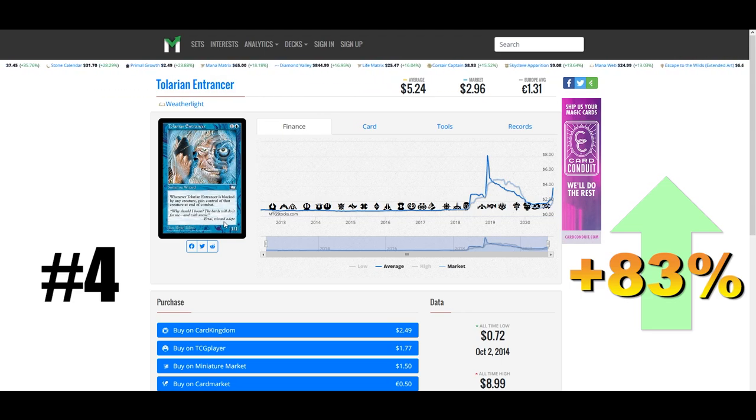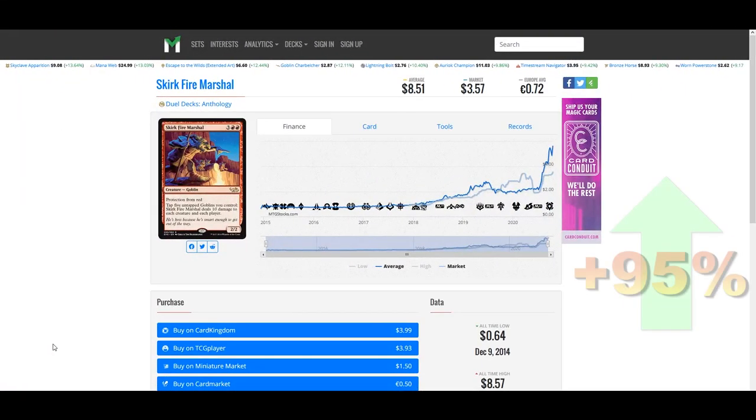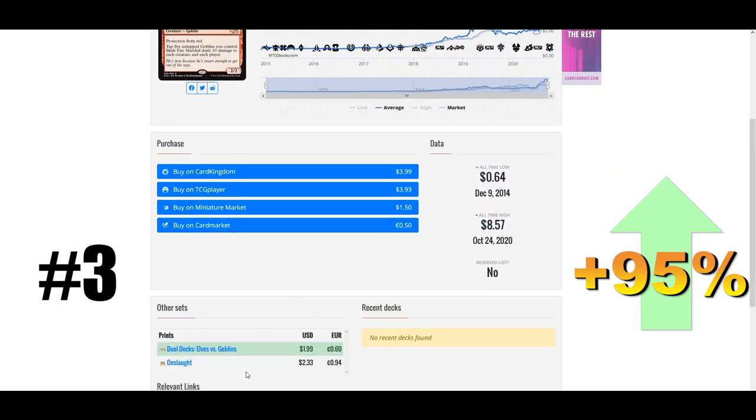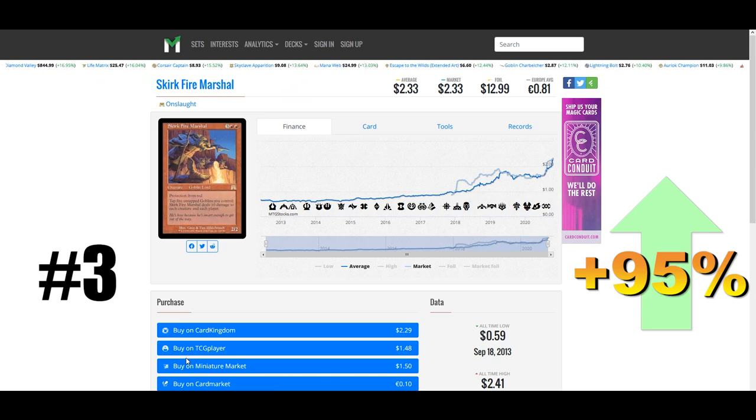Our number three winner this week, Skirk Fire Marshal from Duel Decks Anthology, is a printing-specific spike at $8.50, up 95% this week. There have been a few other printings — another Duel Decks printing and the original Onslaught version — but notably if you look at any of the other printings they're also on the rise.